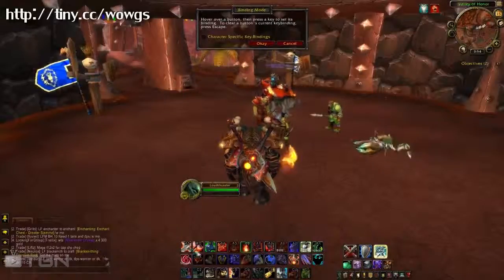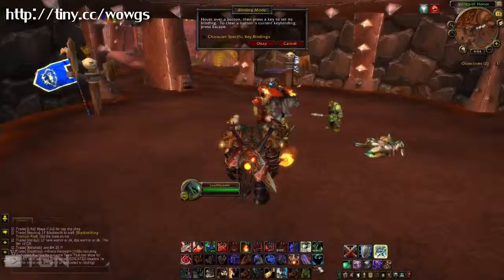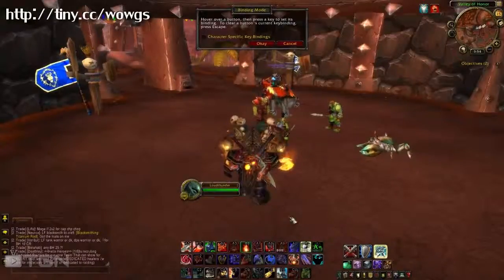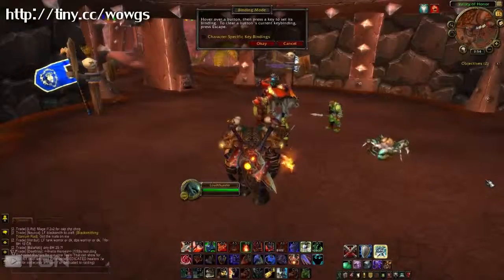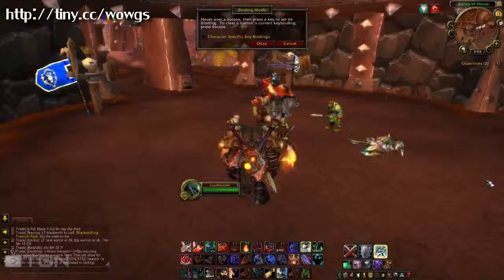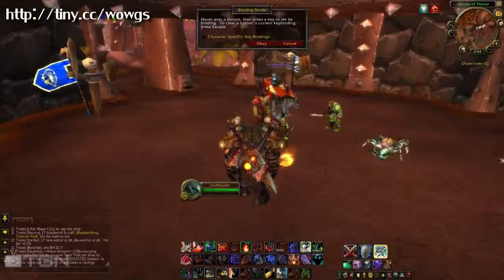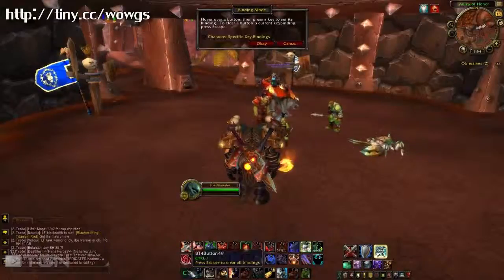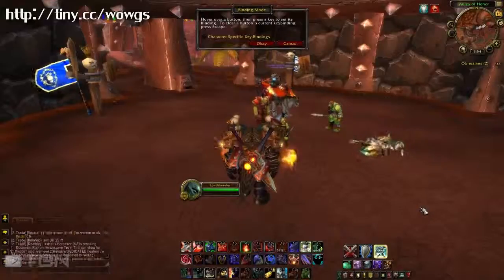All you need to do is hover over a skill and push the button — it really is that simple. For skills you won't use as often, hold down Alt and go 1 through 12, giving you a secondary set of keybinds. For other abilities you rarely use but still want handy, I like to set them to Ctrl+1 through 12 — just move your little finger down to the Control key to use that.